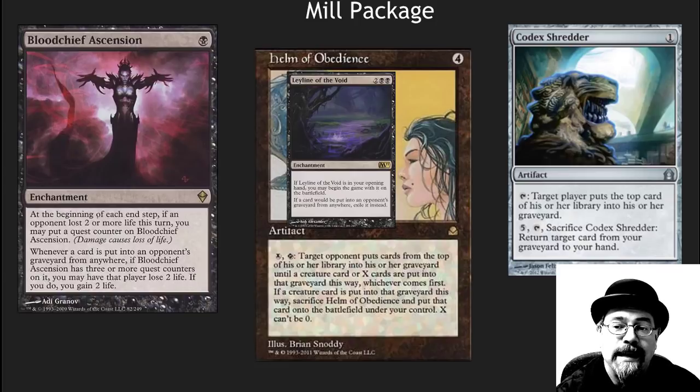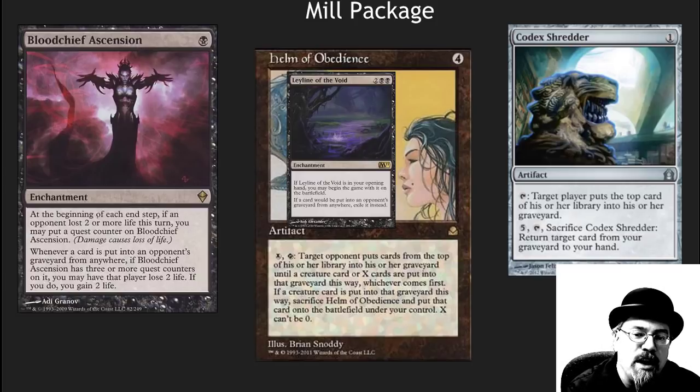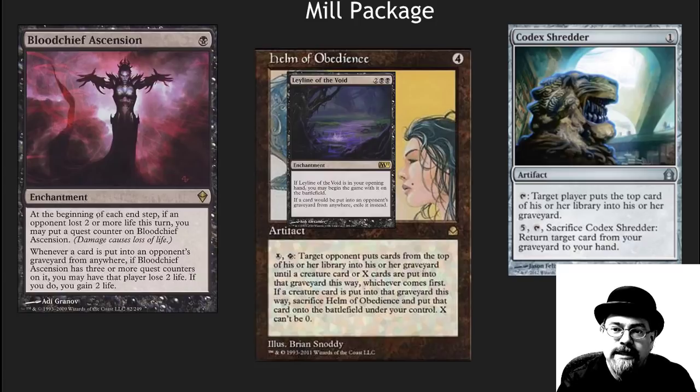The Helm of Obedience and Leyline of the Void combo is just crazy good. Blood Chief Ascension is another wonderful win condition in this deck because it triggers whenever a card is put into the graveyard from anywhere — discard, mill — so good.